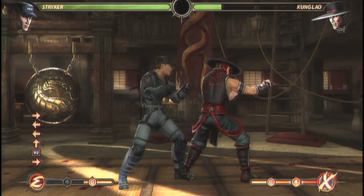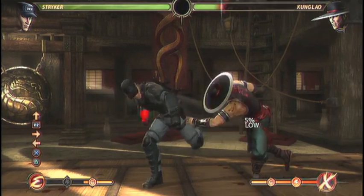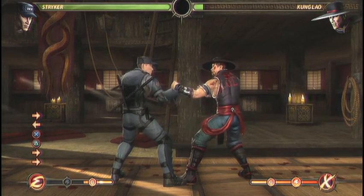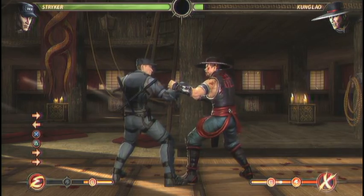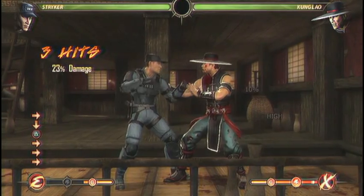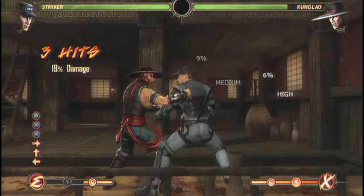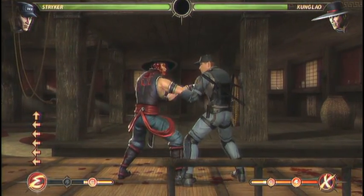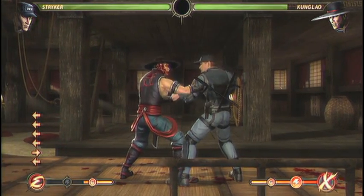The next most important normals for Stryker are his two combo-starting chains: back 3-2 and back 1-2. Back 3-2 hits low and then medium or overhead. So basically, if your opponent isn't familiar with this chain, it leads into a few different combo options. You can get a 23% combo really easily with that one, or do it to get a reset. It is a combo starter — it gets you some damage and it's hard to predict.